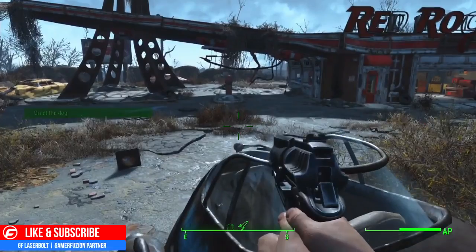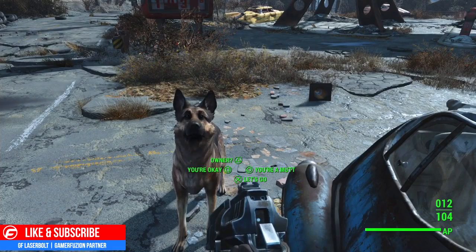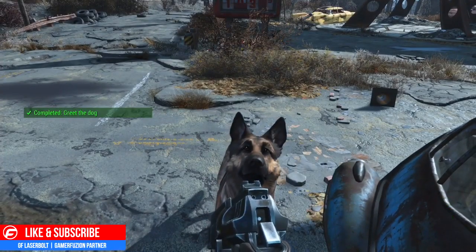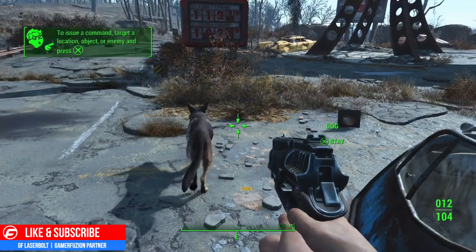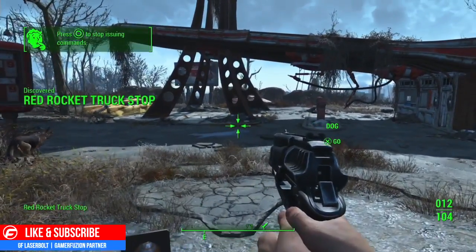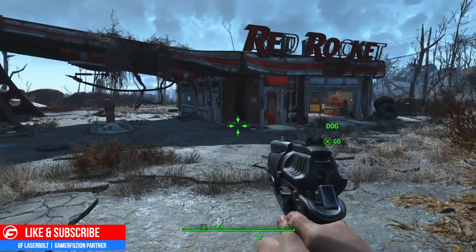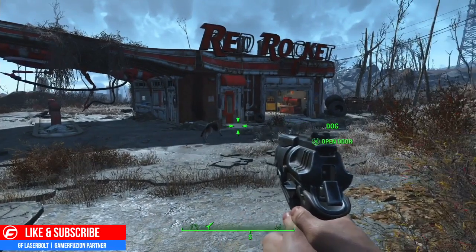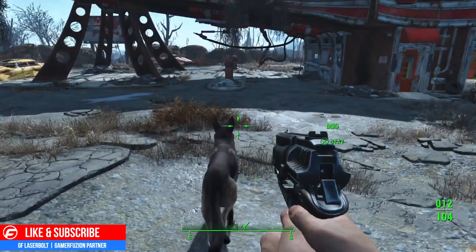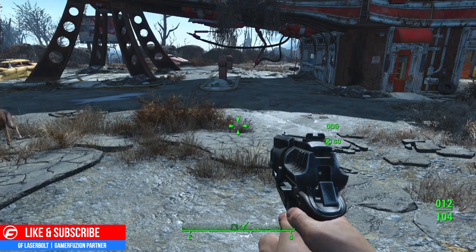We made it to Red Rocket and guess who's there — it's Dogmeat! Hey buddy, what are you doing out here all by yourself? Come on buddy, what a good boy! To issue a command, target a location, object or enemy and press X. Red Rocket truck stop completed. Press R to stop issuing commands. Let's send him over to the workshop and see what he finds. Isn't he adorable? So cool — we found our companion dog. We've been able to locate him!